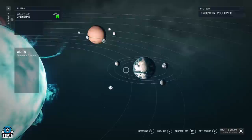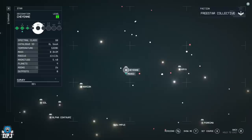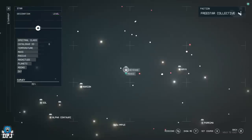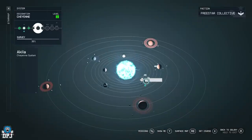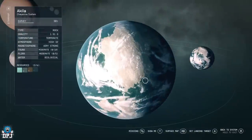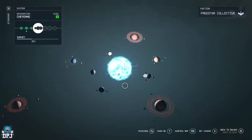It comes from Akila City. I'll show you exactly where this is if you don't know. You need to come right here — Olympus is just below, Akila 2 is down to the left. Come down to Akila City right here, land at Akila City, and you're good.